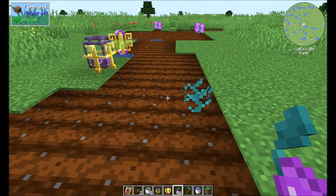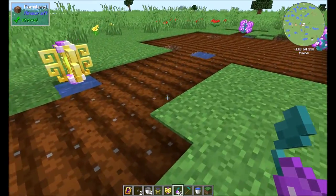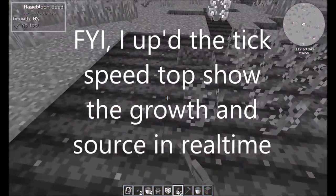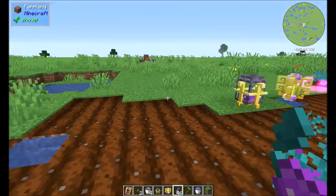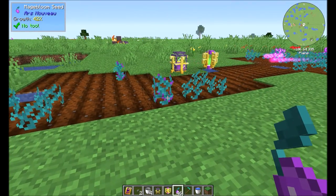Today's lesson is going to cover the Agronomic Source Link from Ars Nouveau. This is one of the methods in Ars Nouveau to generate source, and the most optimal way to do it would be to set up a 15 by 15 farm area. It covers a massive radius and only transports source from the source link to the source jars in a five by five.